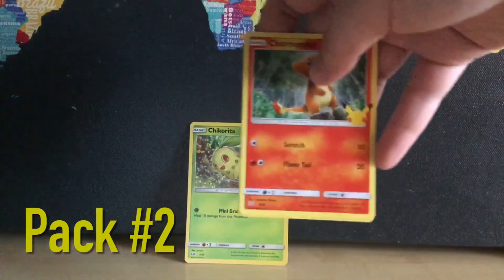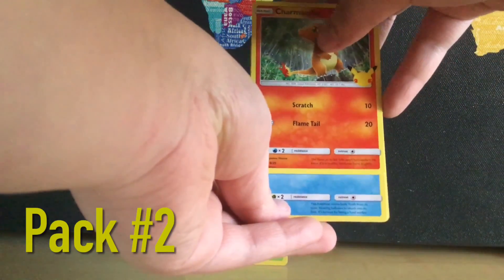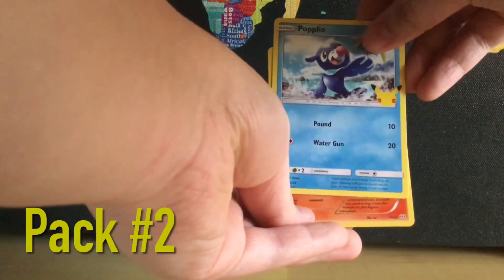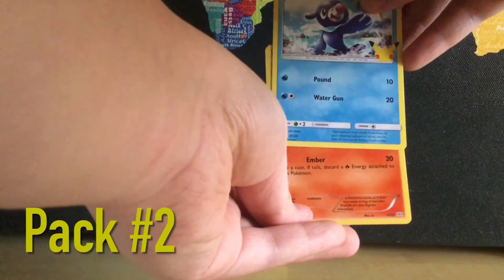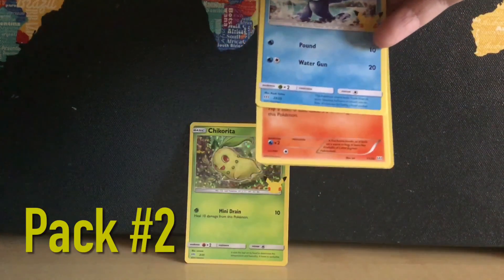Hey, we got Charmander - the second most valuable card of them all. And then who is this? Is this Froakie? Oh, it's Popplio. Popplio, you are all right. We got another fire type - another Tepig again.